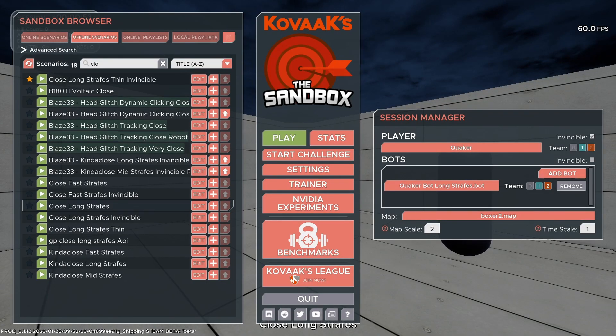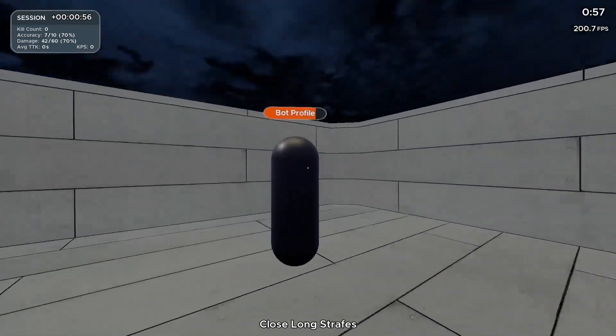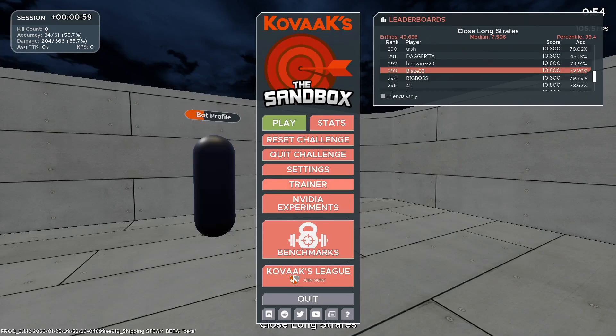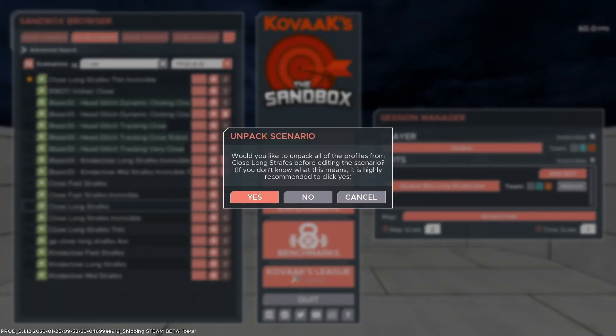Today is going to be a quick tutorial on how you can change the health, size, and movement speed, and whether or not the bot is invincible on any scenario that you want. For the example, say Close Long Strafes — if we want to change how quickly it moves or the size of it, we can hit Edit, hit Yes, and Unpack.